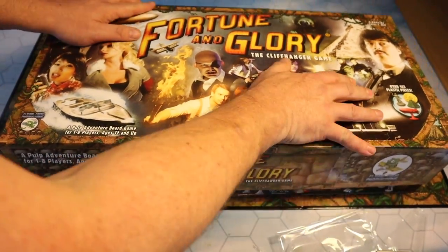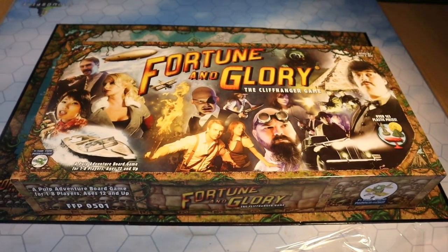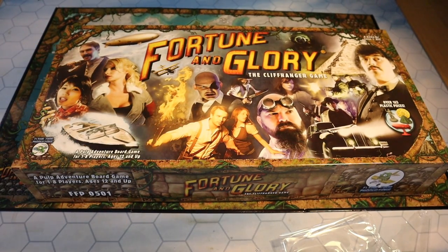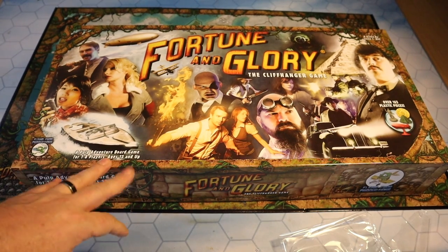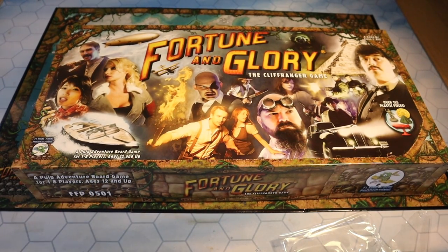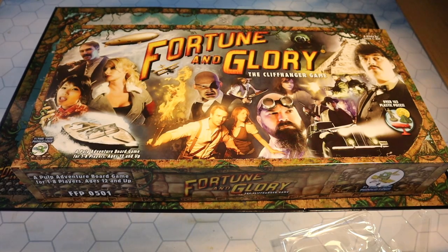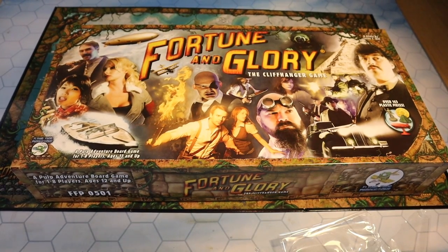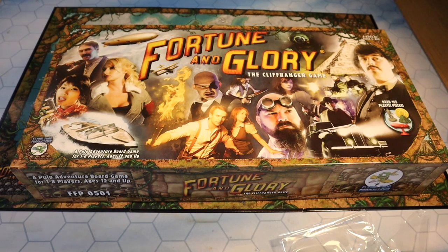And there we go — that is Fortune and Glory: The Cliffhanger Game by Flying Frog Productions, designed by Jason C. Hill, with over 165 plastic pieces. It is a pulp adventure board game for one to eight players, age 12 and up. I'll be doing a review in the coming weeks — I want to get to grips with it first. It looks like my kind of game: a slightly random adventure game, and that's exactly the sort of game I like most. There's a lot of content in that box.